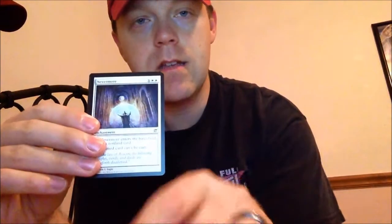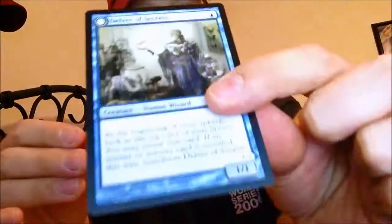We've got Falkenrath Noble - another card I'm not sure why I never saw in play, but it's a pretty strong card in limited anyway. Mournwillow, Battleground Geist, and Nevermore. Let's see everybody's favorite card in the back here: Delver - can't beat that. Those are a lot of heavy Insectile Aberrations. Those don't come around too often anymore. That might change though.